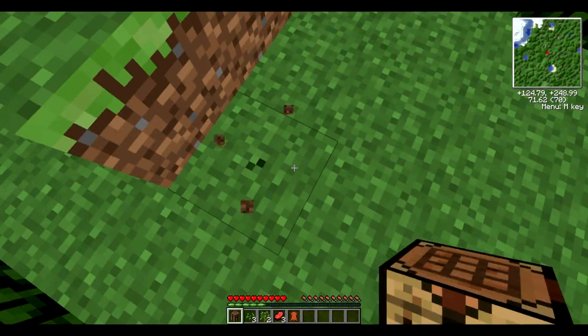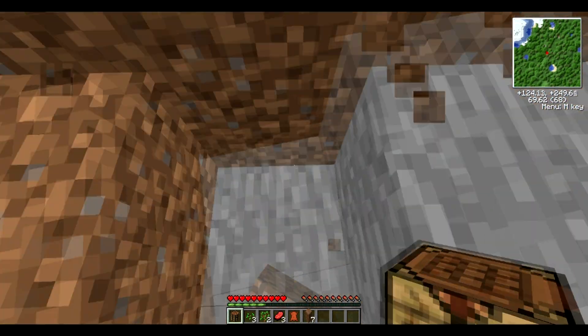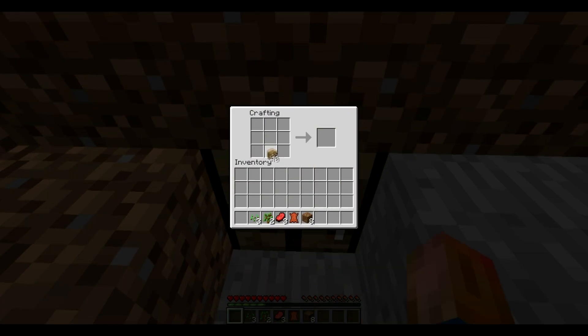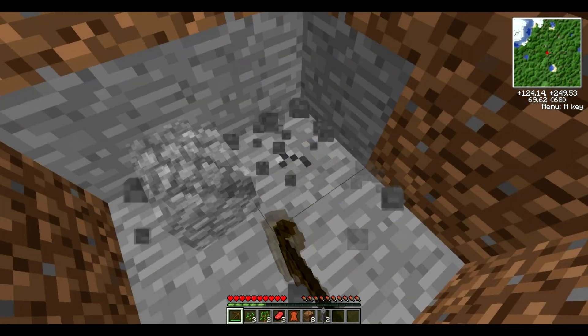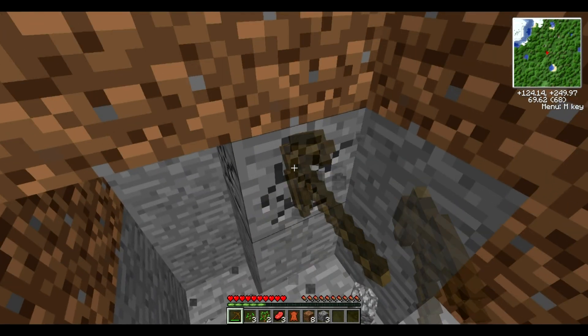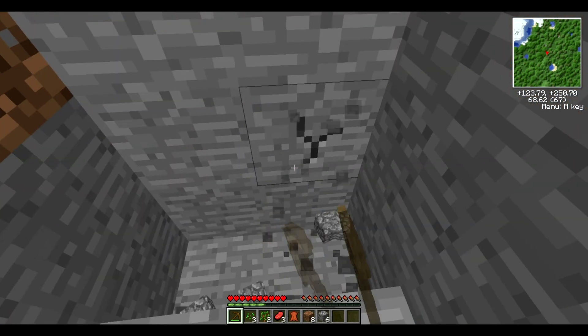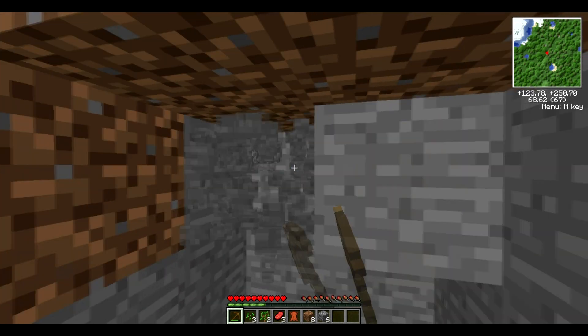Let's just dig a hole into this mountain. This looks good enough — put my crafting table in here. First thing we want to make is a pick, so you put two wood there, make some sticks, then go one two three and make a wooden pickaxe. We don't need these extra sticks — shift click and they're in your inventory. I want to make stone tools because wood tools, you need to keep your wood for other things, so we'll only use it for this pick. We'll mine a little bit down — this is a good starting surface. Start the house — hole slash house.